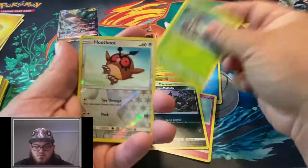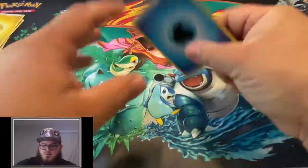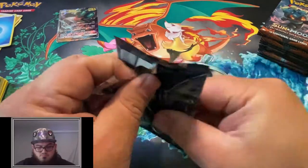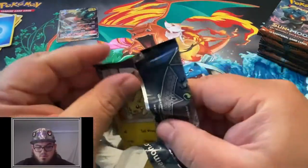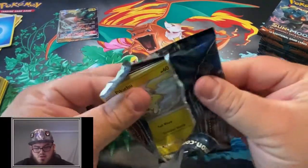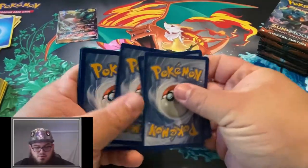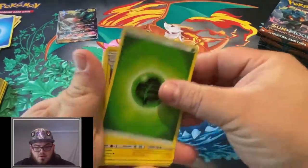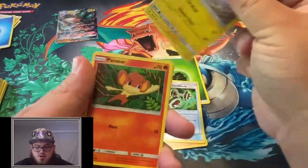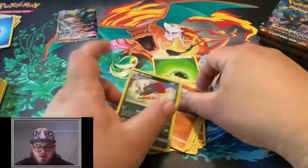Alolan Raticate, Wimpod, Reverse Hoothoot, and a Heracross. Look at that Pikachu, just smiling out at us. I know you guys want to see that Pikachu collection get built, but I got to get the right binder for it. I was going to get the Leatherette Pikachu Pokemon card binder for the Pikachus. A Reverse Snubbull and a Weavile.